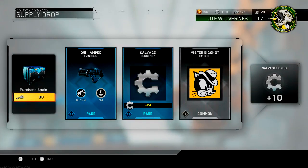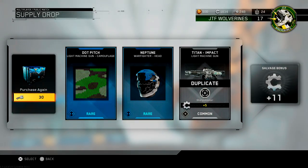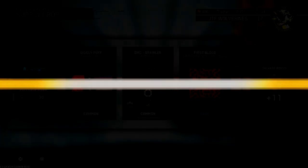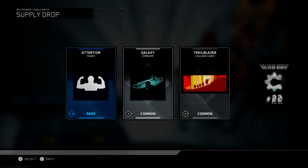Okay, nothing great from that one. Not bad at all. I got duplicates so I'm getting some more salvage. Let's go again. Oh, I got another duplicate — nice, more salvage, I'll take that. Oh, did I just get two Mark Twos? I did — I got two Mark Twos that time, that's awesome!